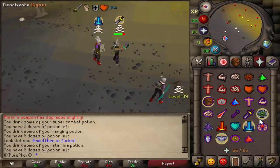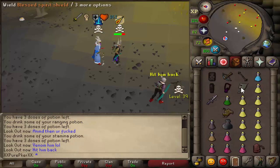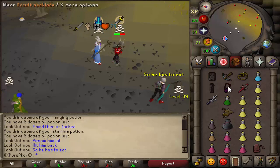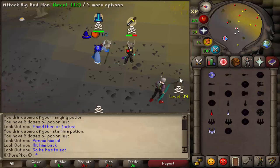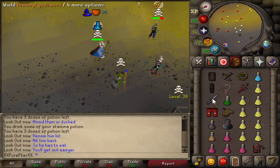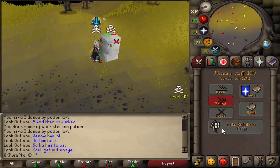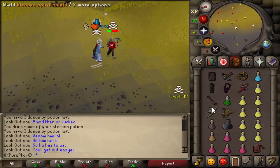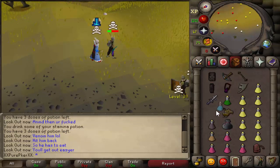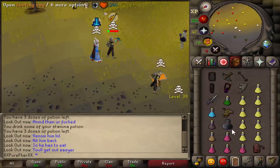I'm not hitting anything anyway. 'Venom him?' Yeah, let me just pull up my toxic something. Oh, you're talking to me. Why are you telling him? Why am I praying mage? I think this guy's an auto-switcher. Oh, he's actually smited right there. Double — 60. Just going for the whip. 33? Is this a blowpipe?